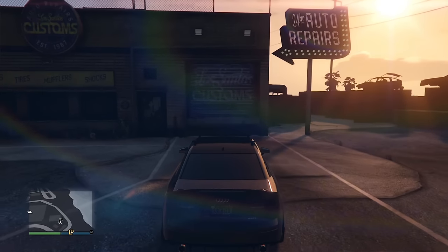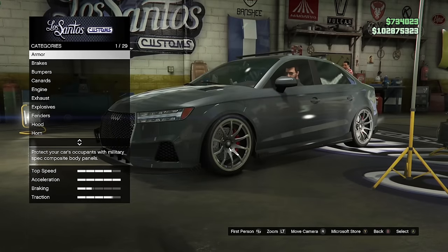You can skip the small cutscene of Los Santos Customs every time you enter by bringing up your pause menu while you're driving in.